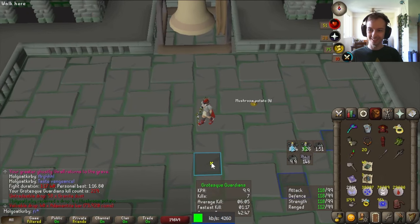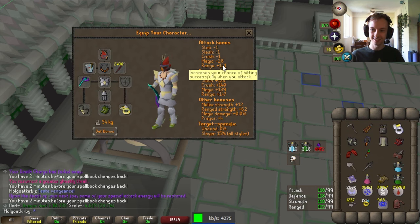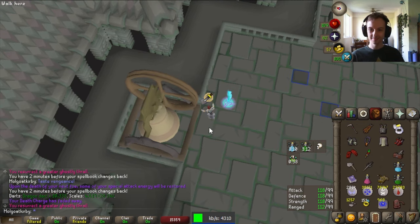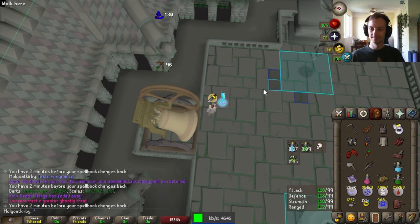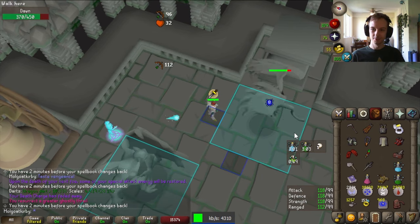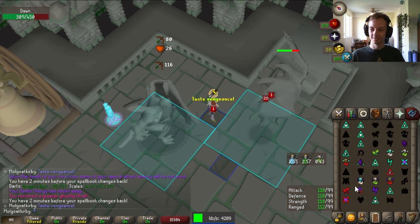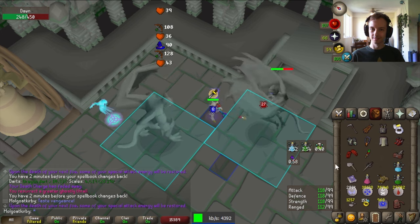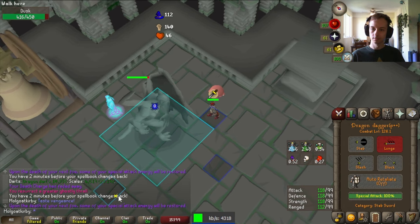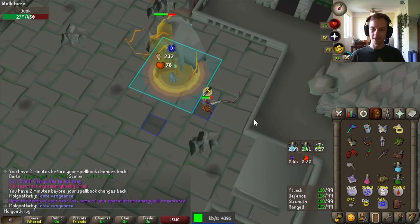Now we'll watch an example kill of each while I commentate. Here's the max gear method. We start prevenged, spellbook swap, summon thrall, then spellbook swap again. We're standing still to ring the bell. Dawn spawns — start blowpiping with melee prayer on, watching the HP bar closely. Once it's below 300, cast death charge and watch for when it's about to go below 250. I didn't have time to go for a ballista hit there — we were too quick. Now wait until we're about ready to attack, then step under and DDS. After that last scythe hit, step away so you don't get hit by the yellow, then hit again.